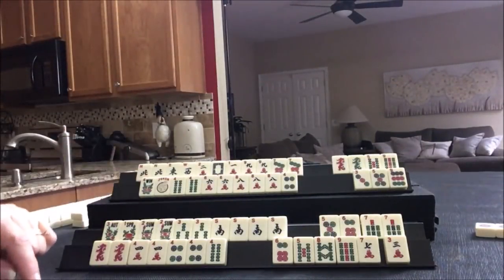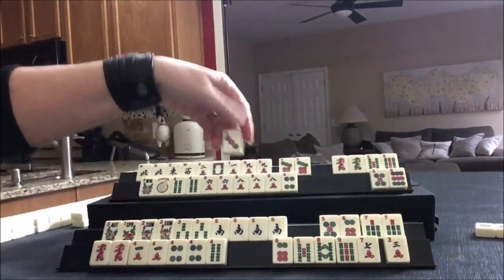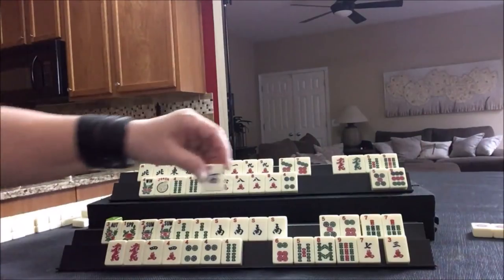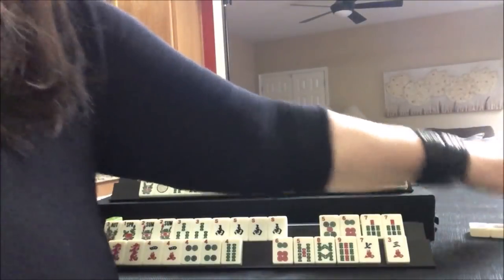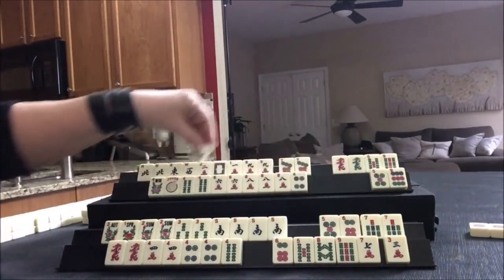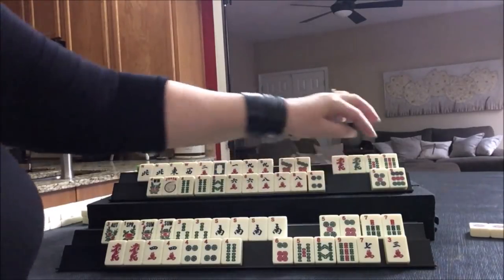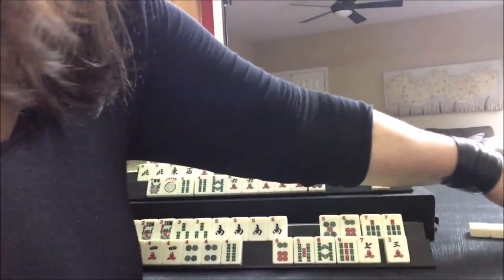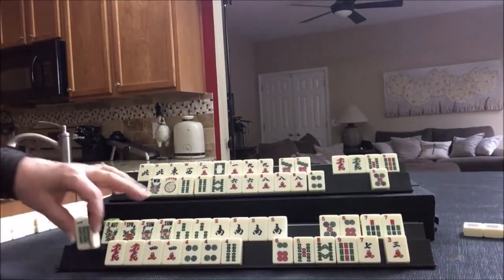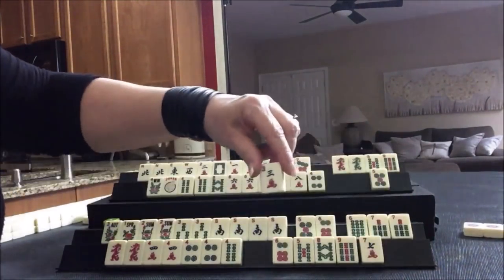North, although that's kind of redundant. We don't need a pair for news. Let's discard the three dot. West - we don't need a wind, let's get rid of it now. If you don't use winds, get rid of them early. Eight bam - that's an even tile, so let's keep it. Maybe we could play a pair hand, but we'd have to throw away a six and a four, so I probably wouldn't do that.